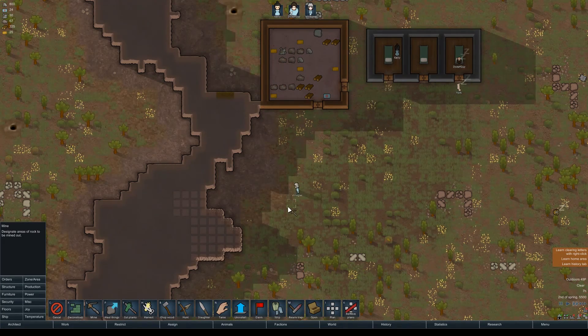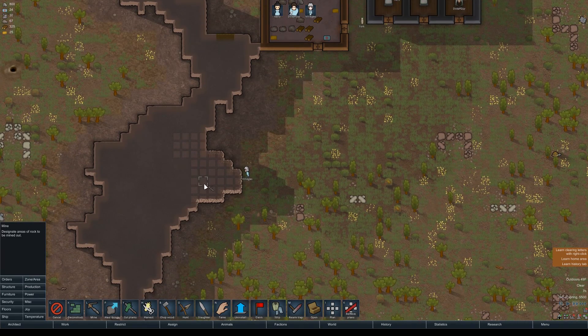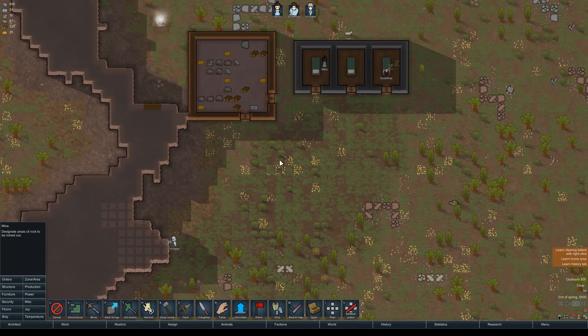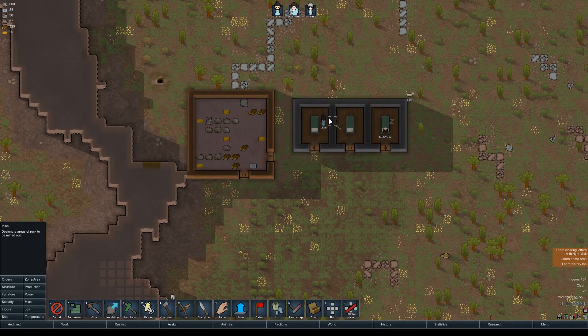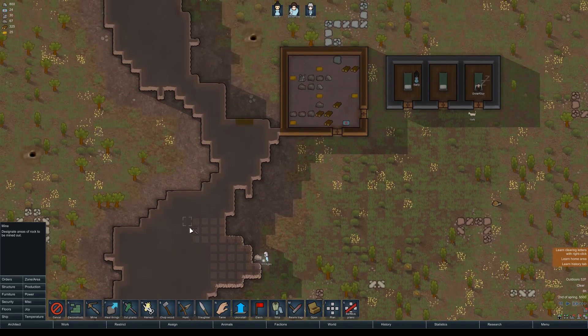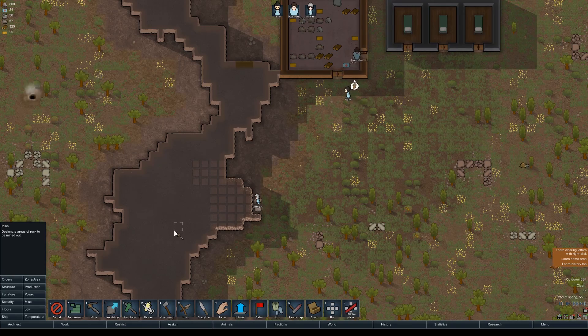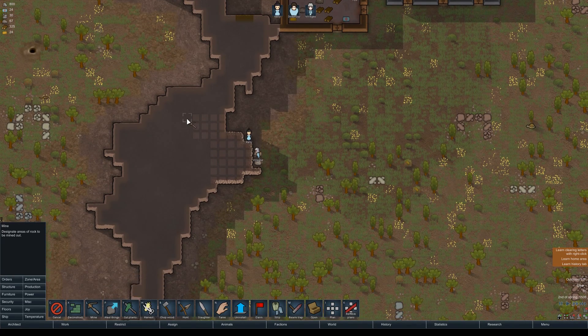We'll let our colonists come over and start working. I'm going to make this a safe area for some of our items. We do have some wood buildings over here, which aren't the safest for fire, but if we want to store anything of particular value or have a safe place to hole up, this mountain is going to be a good place.